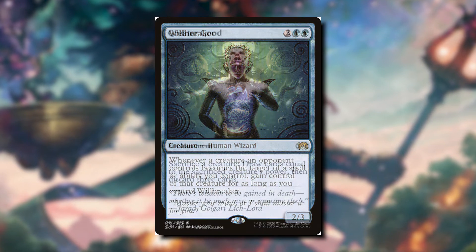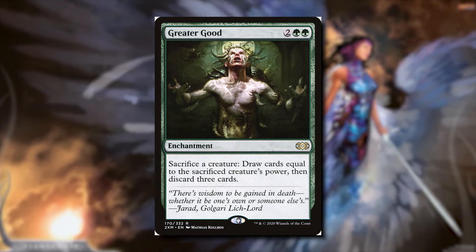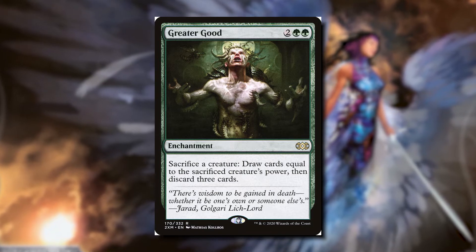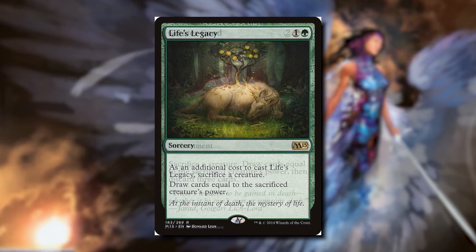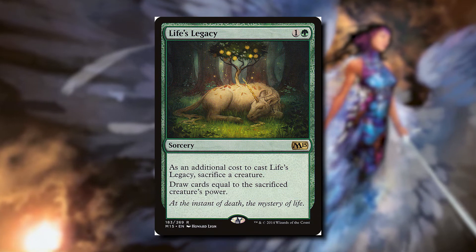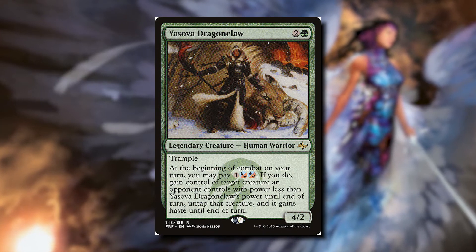We can also sacrifice our opponent's creatures with Greater Good — a great source of card draw if they have four or more power, since we draw cards equal to the sacrificed creature's power and then discard three. So if its power is three or less this may not be a good option; focus on bigger creatures. A card with no setback is Life's Legacy — as an additional cost to casting it we sacrifice a creature and draw cards equal to that creature's power. The downside is it's a sorcery and a one-time use. So besides being a cool commander, Yasova is a really cheap option at 26 cents.